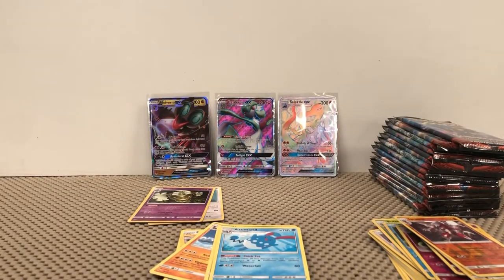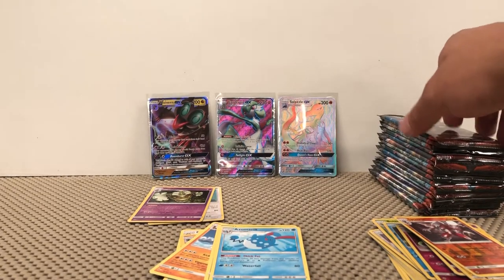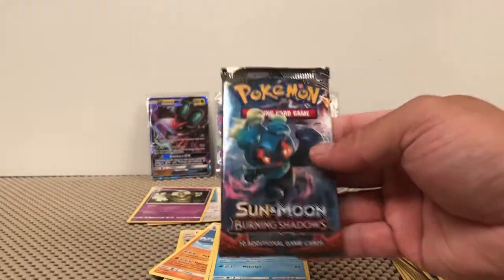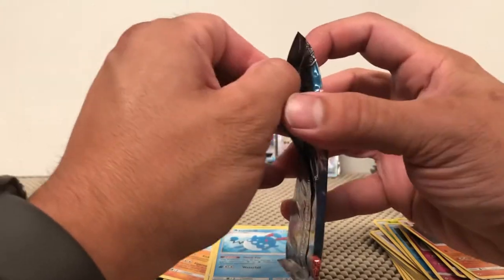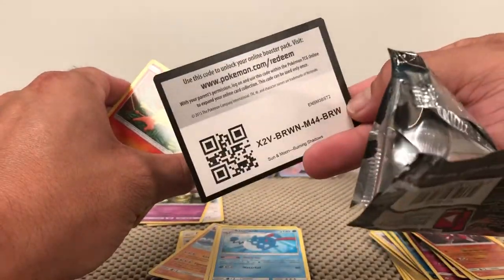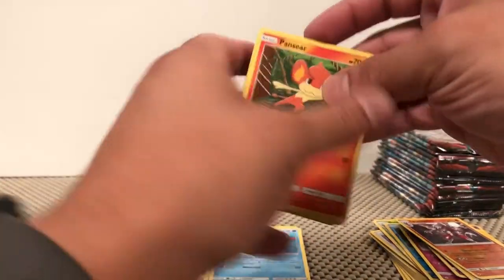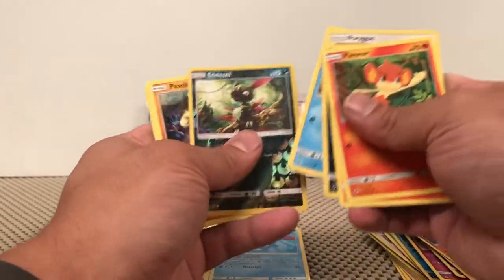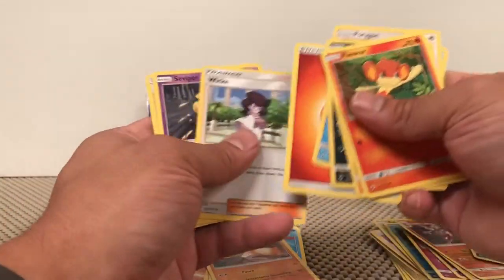So that is it for the first half. So far we got a Naganadel GX, a Gardevoir GX Full Art, and the Salazzle Rainbow Rare — those are the three pulls for the first half. On to the next. Solid green — Pansear, Charmander, Alolan Rattata, Porygon, Panpour, Sneasel Reverse, and a Passimian non-holographic rare.